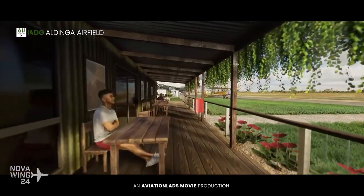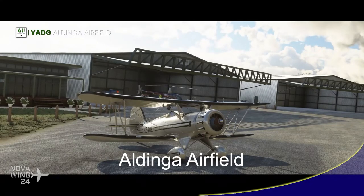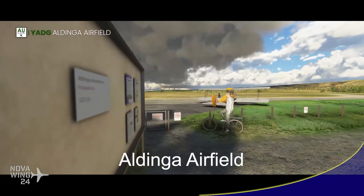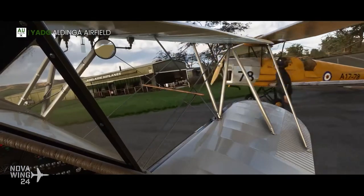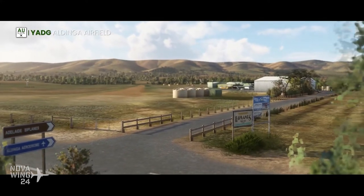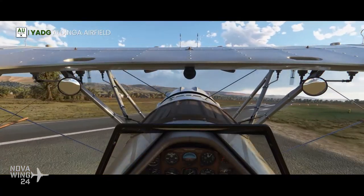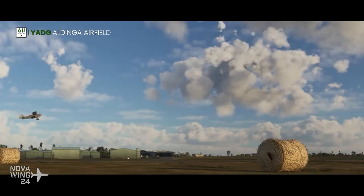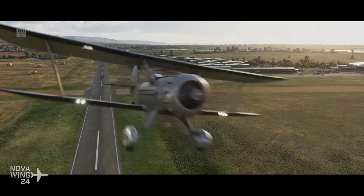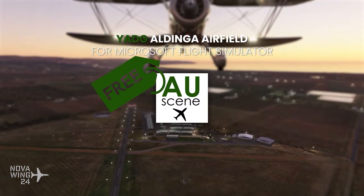Rounding out the MSFS releases this week, Australian developer AU Scene released a payware-quality freeware rendition of Aldinga Airfield in the Barossa Wine region of South Australia — a beautiful little regional airport offering biplane rides, great GA services, flight training, and a great excuse to explore the South Australian countryside on a lazy flight from Adelaide. It includes an accurate 2021 layout with all airport buildings in high-definition textures, highly accurate 3D models, detailed static aircraft, 3D people, interior modelling, custom vegetation, animated assets, and dynamic rain support — available for free from AU Scene's website.